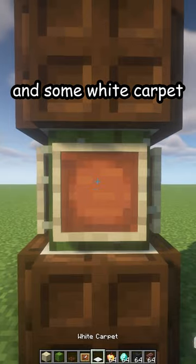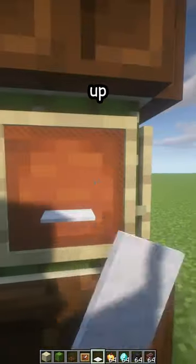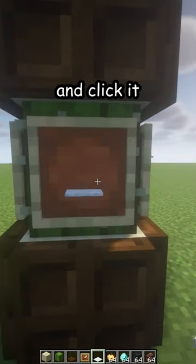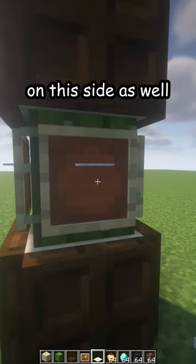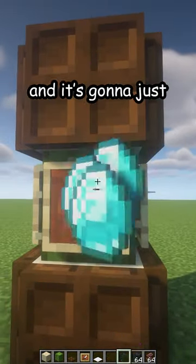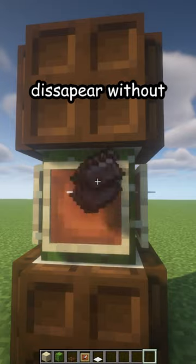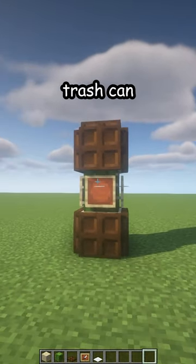Add some white carpet, but turn it up — place it and click it one, two, three, four times. Do the same on this side as well. Now you can throw your trash in and it's going to just disappear without you waiting for it to disappear. And there's your new trash can — thank you!